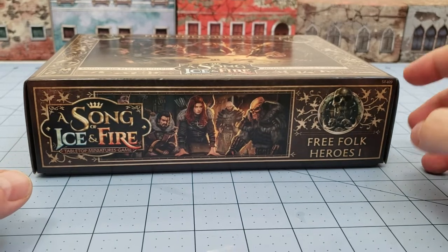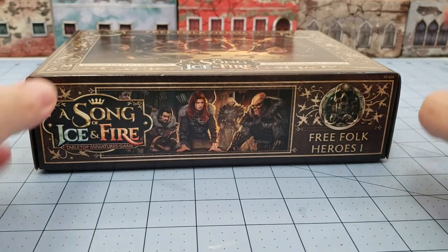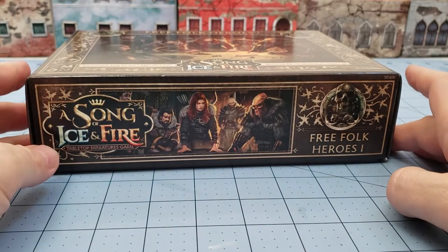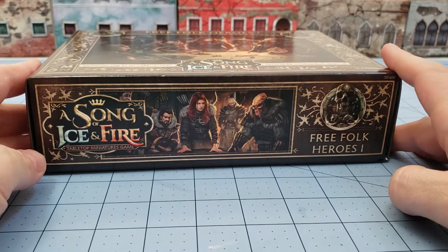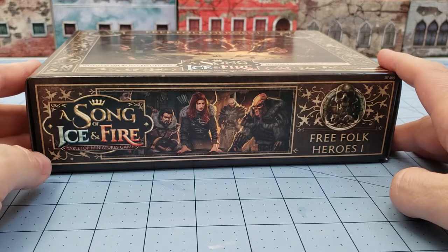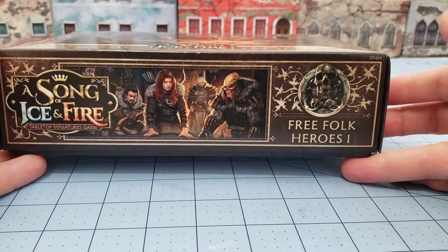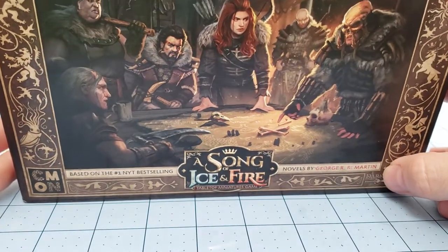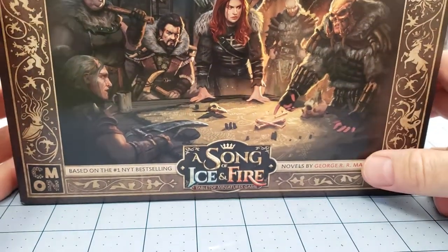Hey everybody, welcome to Obscurities in Miniature. I got another box for A Song of Ice and Fire - probably because I steadfastly refuse to have anybody that looks remotely civilized for this game. That's right, we've got the Free Folk Heroes, and sadly they don't come with a table to all hang around and look heroic.